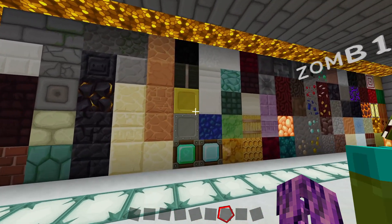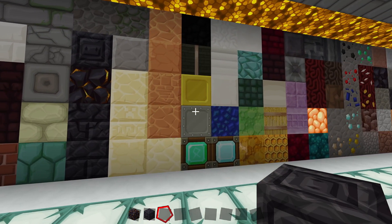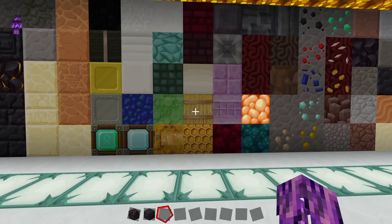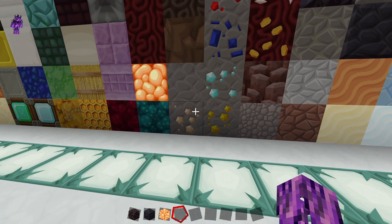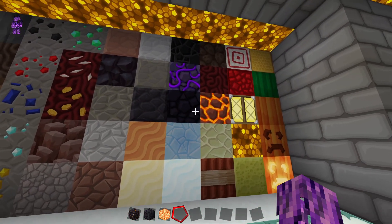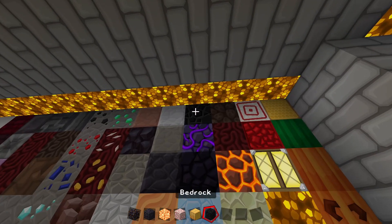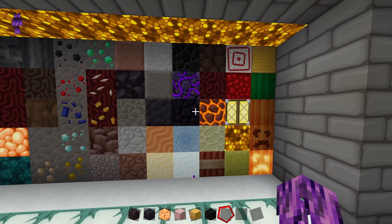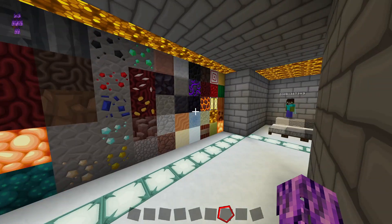Over here we've got pretty much all of the other types of blocks. We've got some of the newer blocks like the gilded blackstone and chiseled polished blackstone. We've got a gold block, iron block, emerald, diamond, lapis, some quartz, hay bale, honeycomb, some of the really cool new shroom light blocks, which I think look really cool. We've got the different ore blocks — iron, gold, diamond, lapis, some emerald. Finishing it off with some other newer blocks: targets, bee nests. And this is what bedrock looks like — it's a really dark black block, pretty similar to obsidian, though obsidian is slightly more purple, which is interesting.